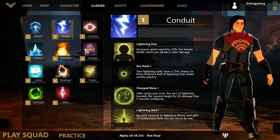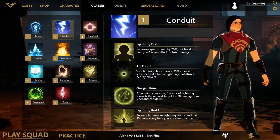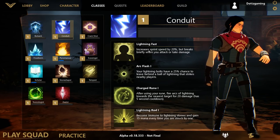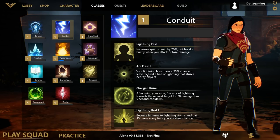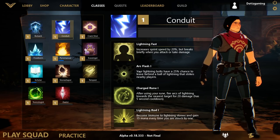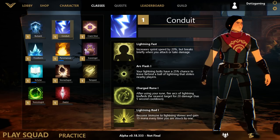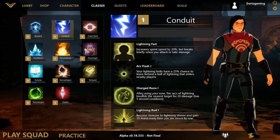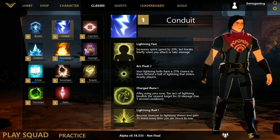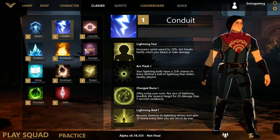Next is Conduit, which focuses more heavily on lightning damage. The first perk is Lightning Fast, which increases your speed by 20% but breaks briefly when you attack or take damage. Arc Flash gives your lightning bolts a 25% chance to leave behind a ball of lightning that strikes nearby players. Charged Rune means after using your rune, you fire arcs of lightning toward your nearest target for 20 damage on a 5-second cooldown. Lightning Rod makes you immune to lightning storms and you gain 15 mana every time you are struck by one.